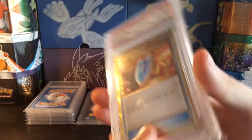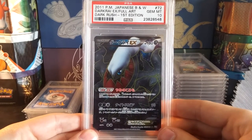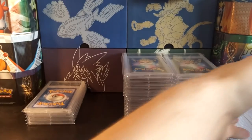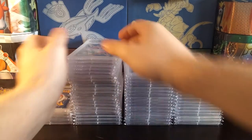Got the Gold VS Seeker, and there's the Darkrai EX in Japanese as well. That's one stack down — moving on to the next stack.